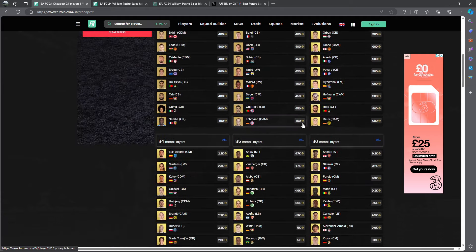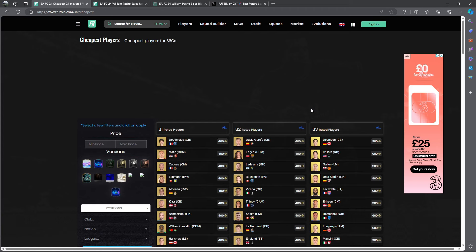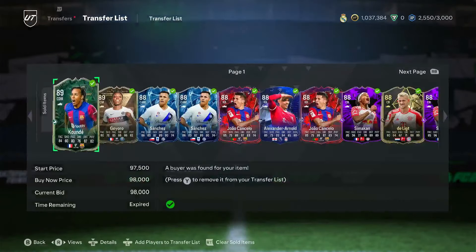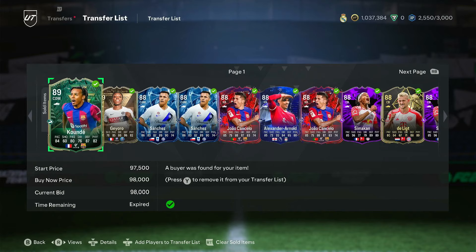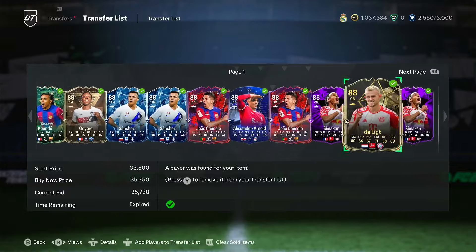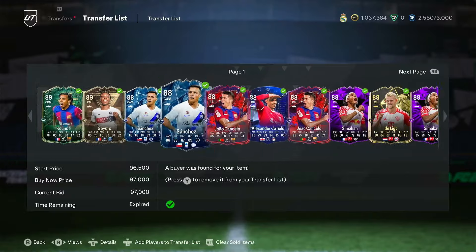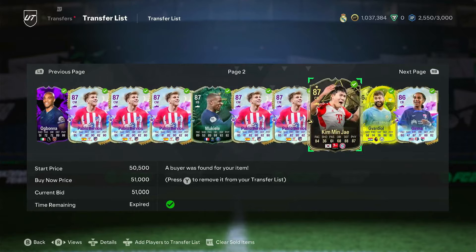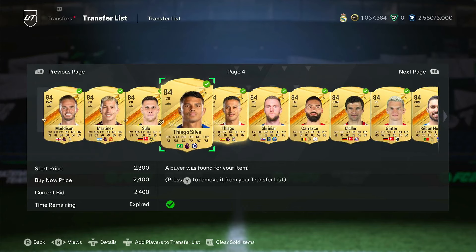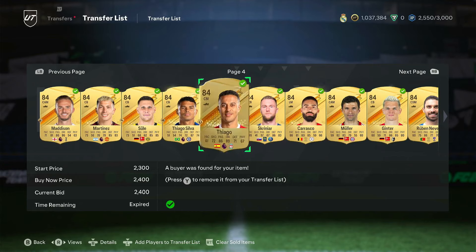Let me show you my market and what I'm doing on my account right now to make coins. Let me show you my transfer list — first of all, you're going to see 87 items sold, only one did not sell. You can see a bunch of flips we did in the Discord — really nice profit around 3 to 5k profit per card. The main method I have been using is the 84-rated trading method. It's the easiest method anyone can do.